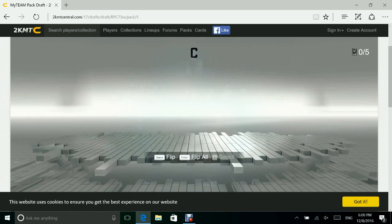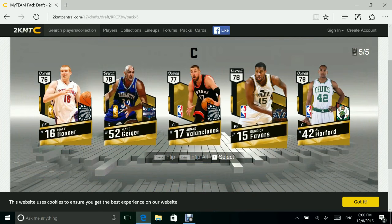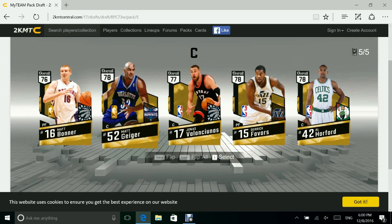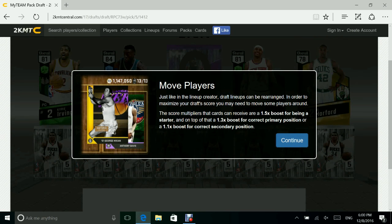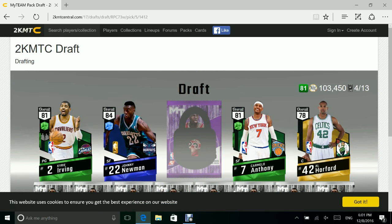Center pack — we're going to go ahead and flip all again on these. We get Al Horford, Derek Favors — I remember him but I'm not going to say his name — Matt Bonner, and Matt Geiger. We're going to have to go with Al Horford. Right now we are at 81 and we've spent over...